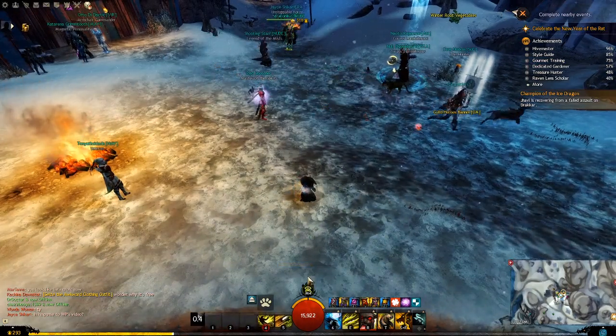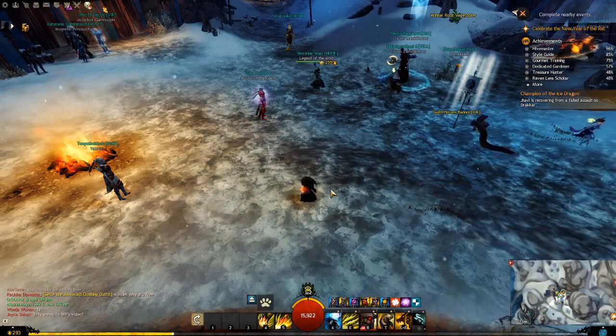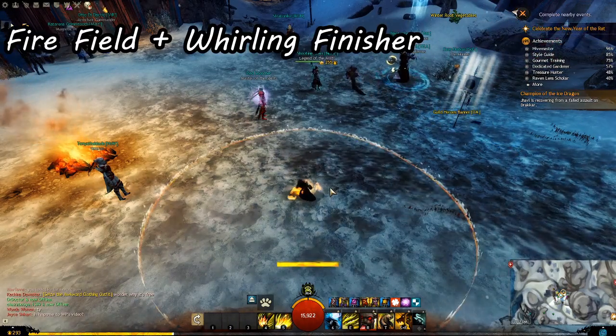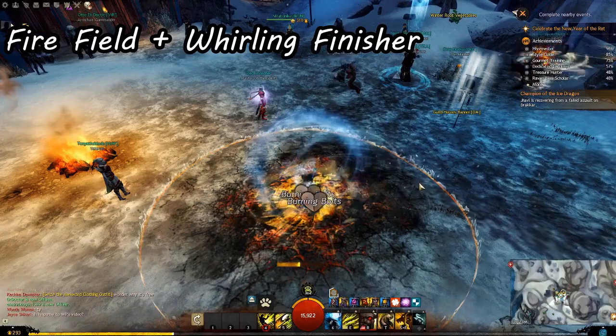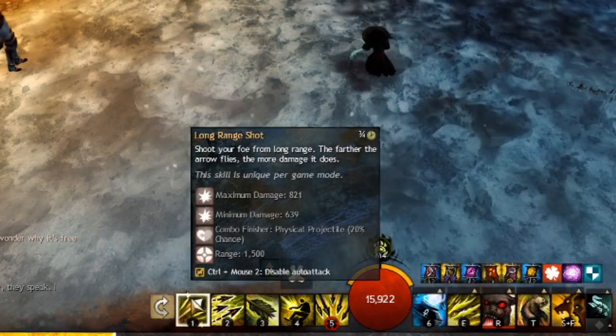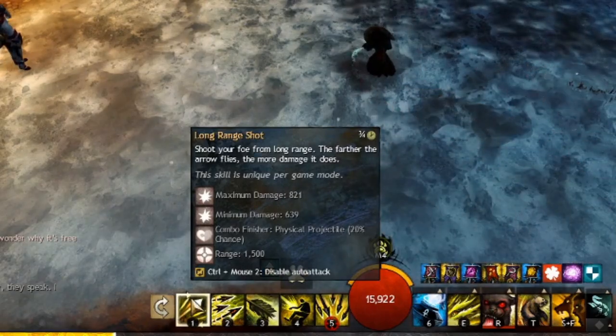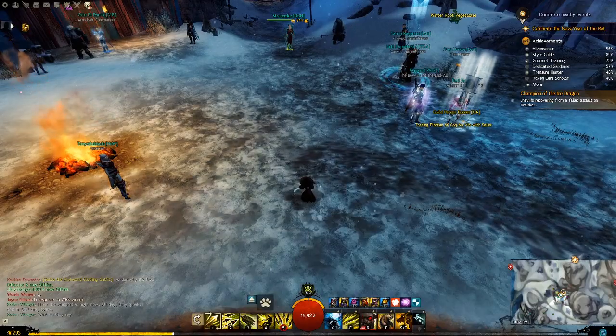So to recap: while you're in a friendly combo field, or while shooting through it, use a projectile, blast, whirl, or leap finisher ability for an extra effect. Some abilities, like Ranger Longbow 1, may only have a percentage chance to count as a finisher. It is indeed a projectile, but since it's spammed, it doesn't perform combos on every shot.